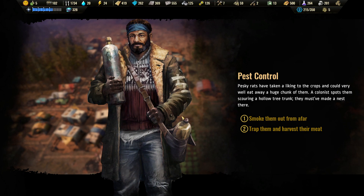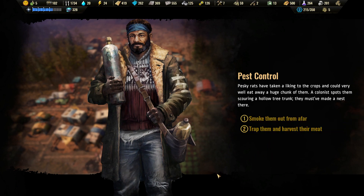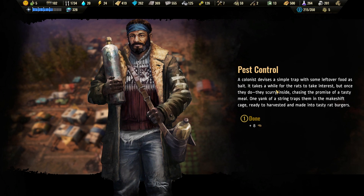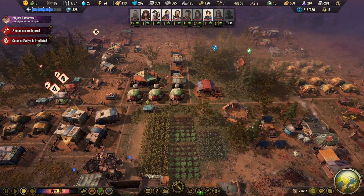Pest control event: a lot of rats have taken a liking to the crops and could eat away a huge chunk of them. A colonist spots them scouring a hollow tree chunk — they must have made a nest there. Smoke them out from afar or trap them and harvest their meat? Let's take a gamble — trap them. A colonist devises a simple trap with leftover food as bait. Once the rats scurry inside chasing the promise of a tasty meal, one yank of a string traps them in a makeshift cage — ready to be harvested and made into tasty rat burgers! Good option — got some nice red meat out of that.